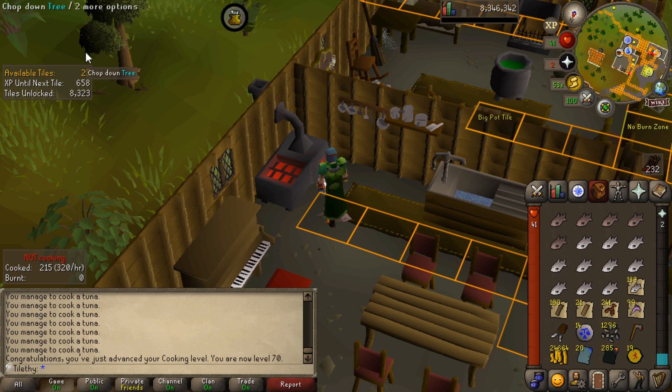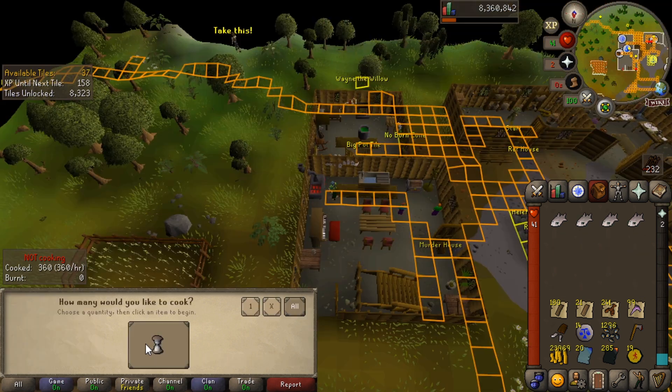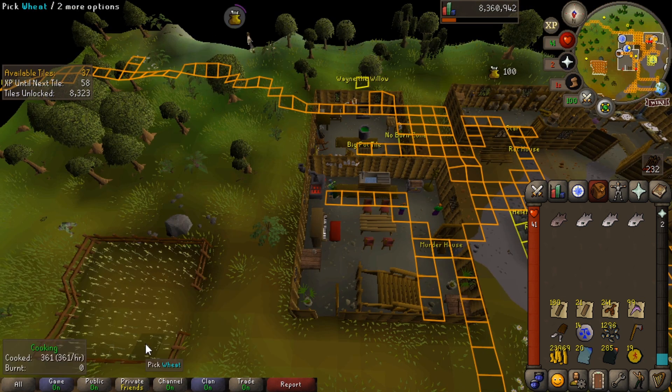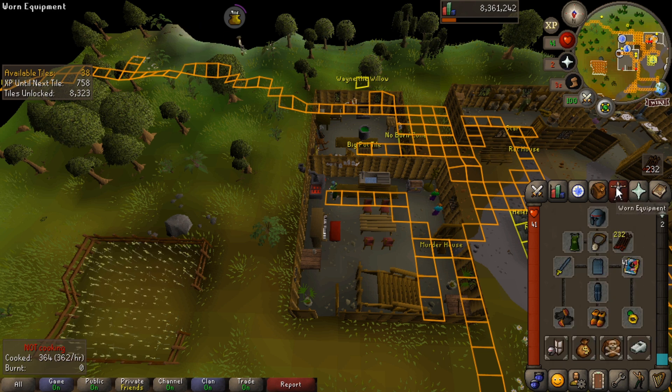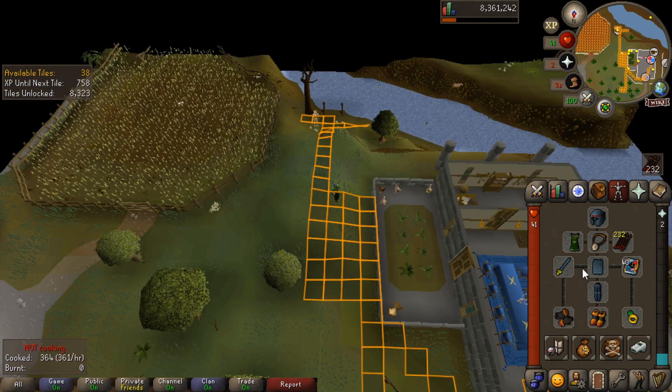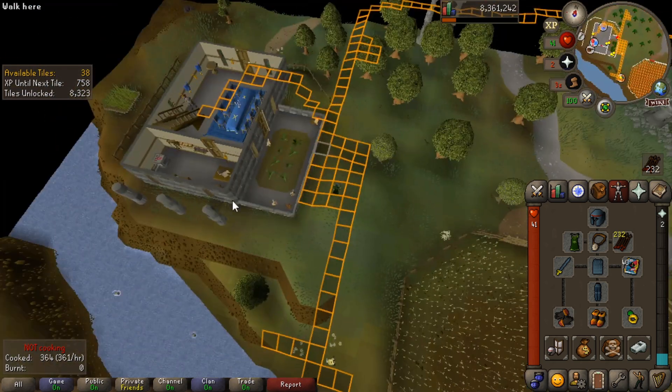This inventory here should be 70 cooking — two left, one to go — boom boom boom! There we go — 70 cooking! And it means we can now make Admiral Pies. Wow, video gaming. Right, we need to get double the tiles though, so more fish to cook. These are the last four tunas. I'm not going to cook up any of the lobsters or the swordfish — what I'm going to do now is go back to Varrock, see how far we can get on the museum with 38 tiles.